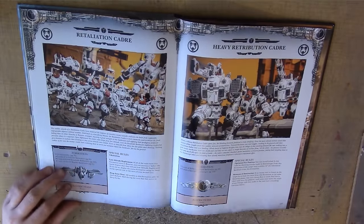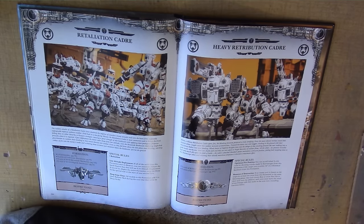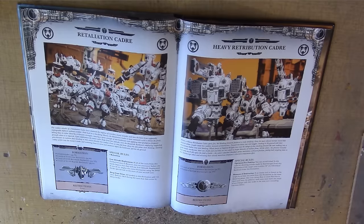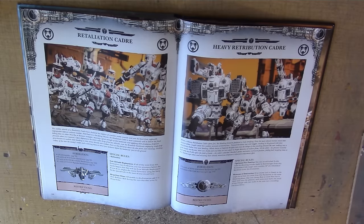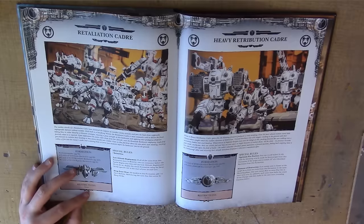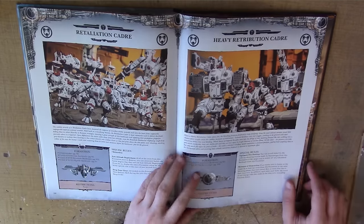The Retaliation Cadre is a Commander plus 3 Crisis Battlesuits, a Broadside, and a Riptide, then 1 Broadside and 1 Riptide. If all the units from this formation start in reserve, you can announce before the battle begins that they will use a low altitude deployment. If you do so, deploy the entire formation using Deep Strike at the start of your second turn — quite nice if you want to drop in a load of battlesuits and shoot the enemy at close range. They also add 1 to their Ballistic Skill during the turn they arrive, so that's quite a deadly second turn as long as you don't mishap.